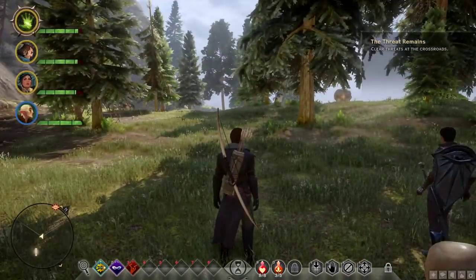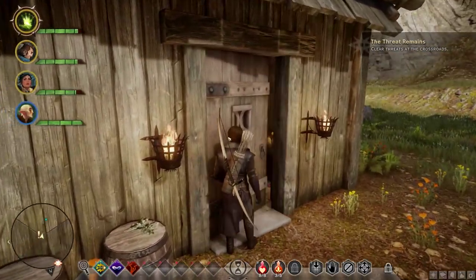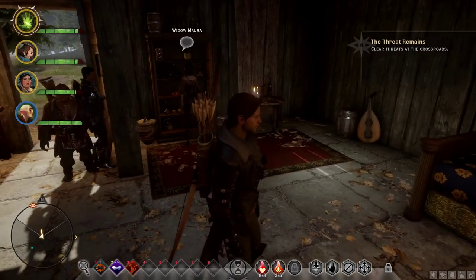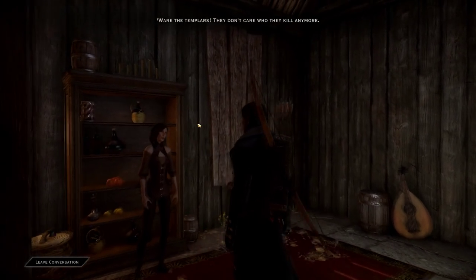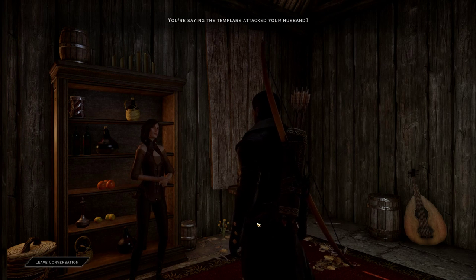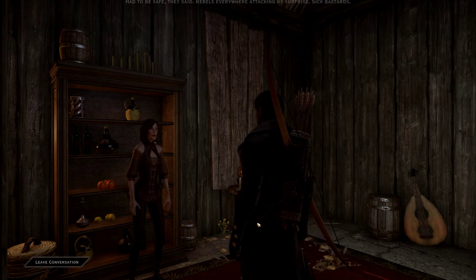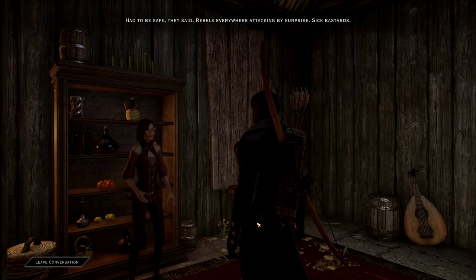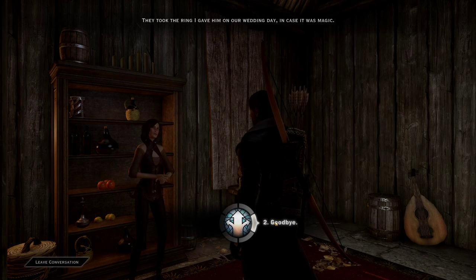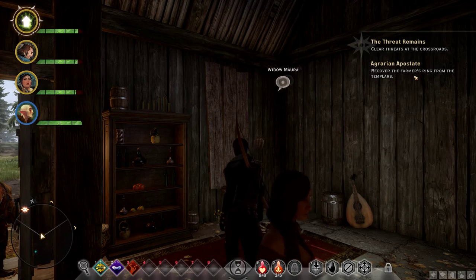Oh there's something right here — is this a building I can go in? Hey, what's up, widow Maura. Templars killed your husband? He was digging out a stump; the fools couldn't tell a shovel from a mage's staff. Had to be safe, they said — rebels everywhere. Sick bastards took the ring I gave him on our wedding day in case it was magic. Okay, well, thanks for the info. Recover the farmer's ring from the templars — all right, I've got nothing better to do.